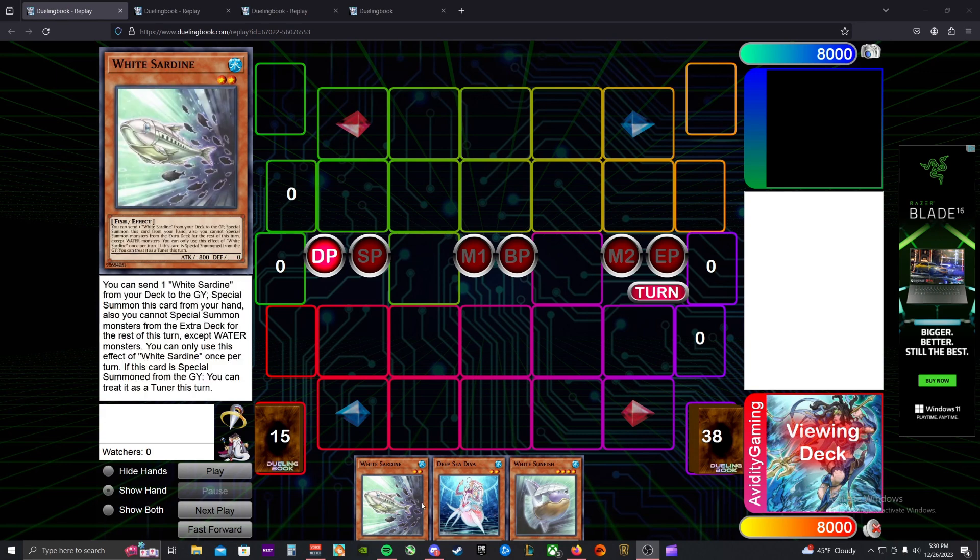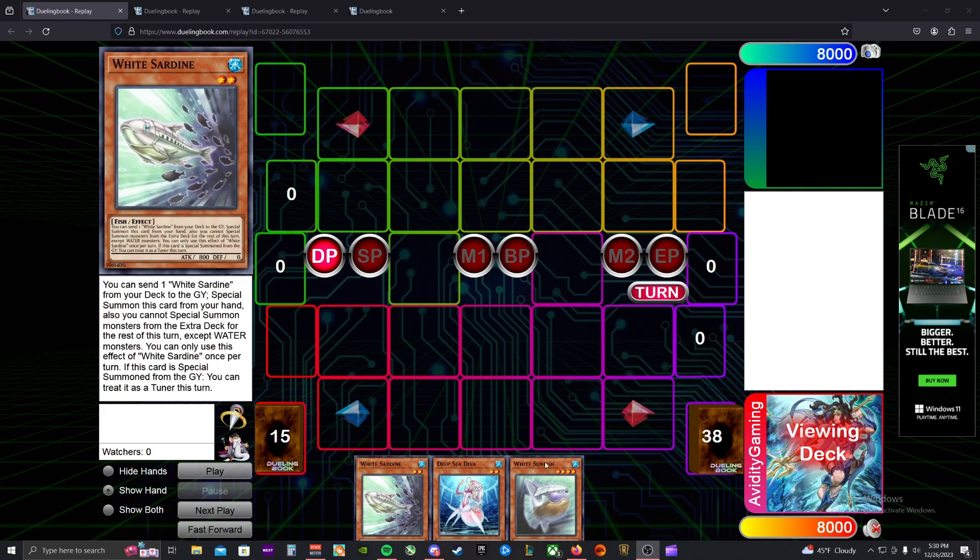So this first hand is a three-card hand using two of the new cards. White Sardine is a super cool card — its effect lets you special summon it from your hand by sending a White Sardine from your deck to the graveyard. It's a special summon that also puts a water in the graveyard, making things like Deep Sea Aria live before even having a normal summon. Once you activate this effect you're locking into waters.